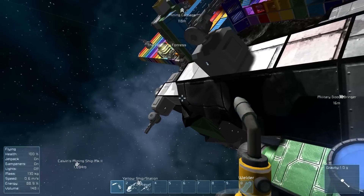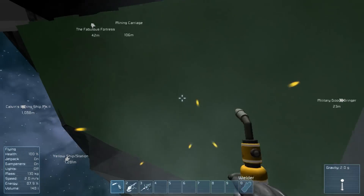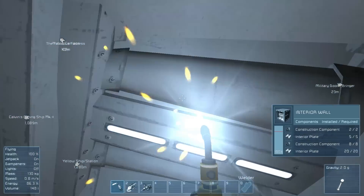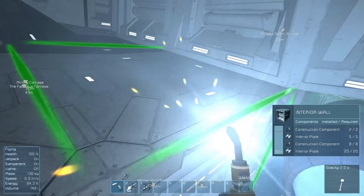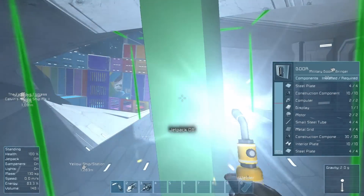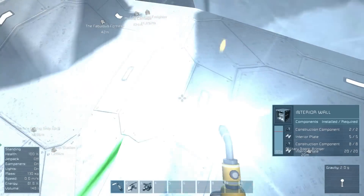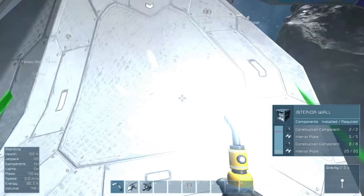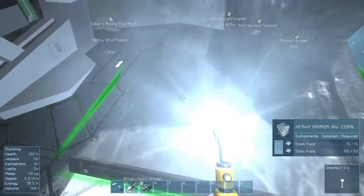Holy shit, that was not a good thing to do. Yes, we messed up a little bit on this. I'm gonna probably go grab my repair ship and fix up some of this. That was really, really bad. I should have seen that coming. Gotta fix some of the inside before we do the outside, because the ship can't fit inside it. I fucked up on the placement of the turrets. That wasn't good.